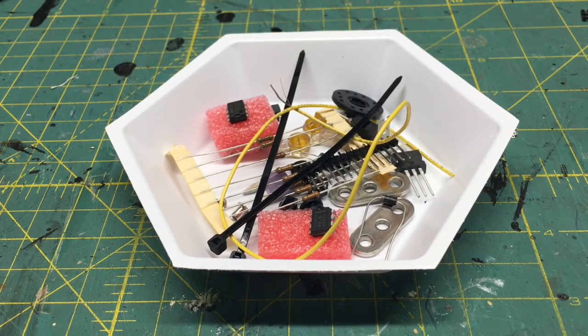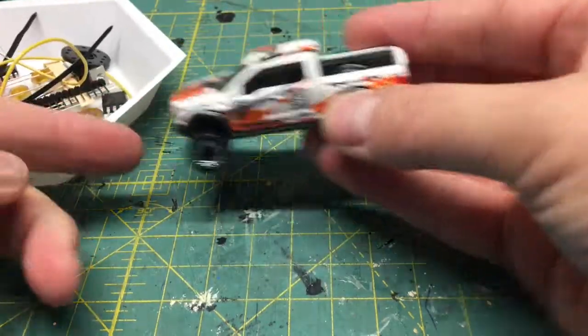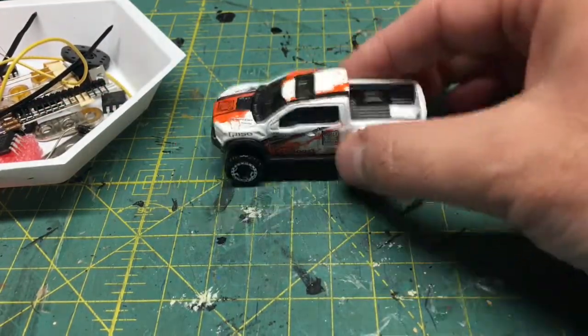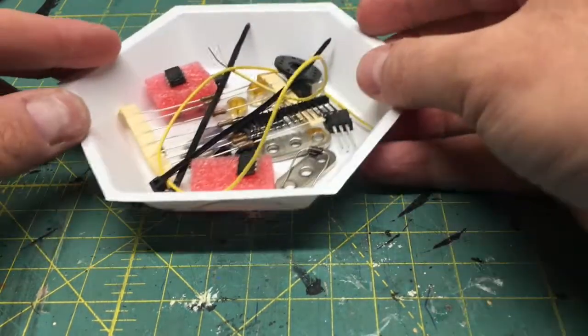I've got the camera down a little bit closer to the table because a lot of these things are very tiny, and I want you to be able to take a look at what they are. I've got them all in a bin here. Keep in mind that what I'm going to do in this episode is modify this very simple truck with some weapons, so I started looking at it and thinking about what I could do.